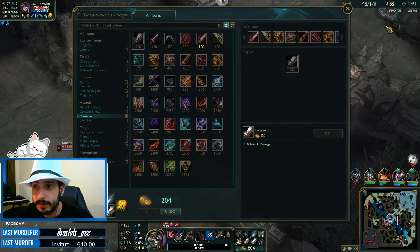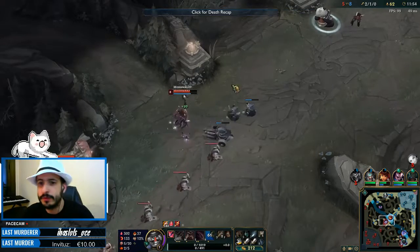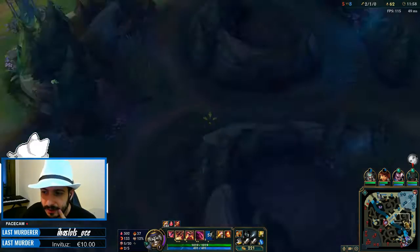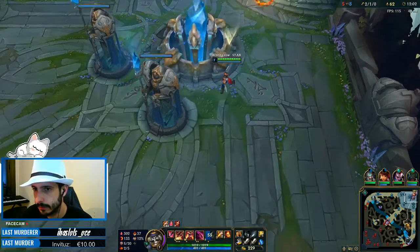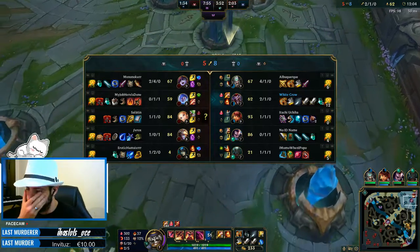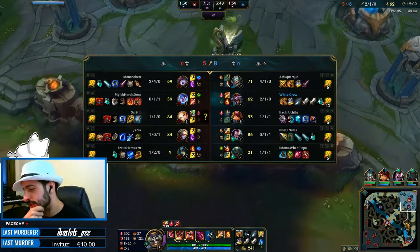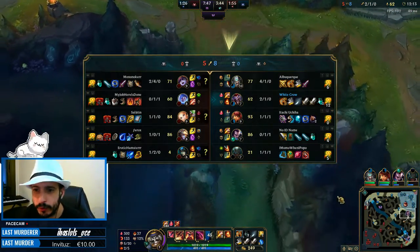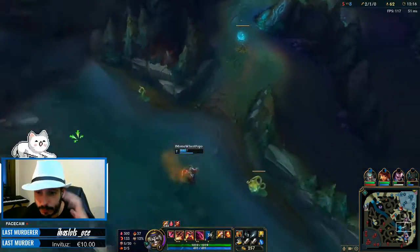They actually have a setup that hurts Shaco a lot. They have a Lulu that reveals you with so many shields to protect teammates — I can't really play the assassin way as Shaco. I'm even considering skipping Duskblade because it just synergizes going into Shaco, but I'm actually considering going for a fast Trinity Force and Ravenous Hydra, and just splitpush all day long.